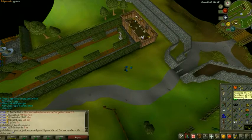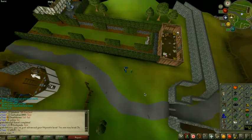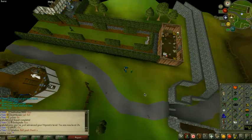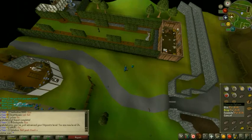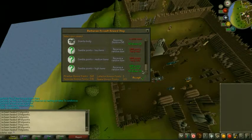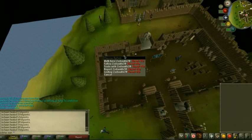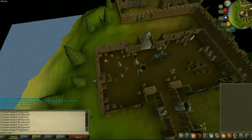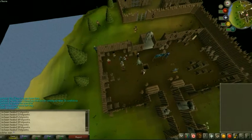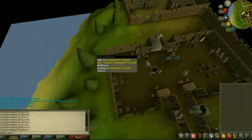So now we have a couple of options — we can either go do Tree Gnome Village and Grand Tree to unlock Gnome Restaurant, but I think one of my friends invited me to go play Barbarian Assault, so I'm going to do that first. That was really tough, but we actually managed to get a Queen kill at 24 HP. I kept getting combo'd. We had two healers, Art and my buddy Jone, and they did a really good job at healing — shoutout to those guys. It only took about 5 minutes, so good job.